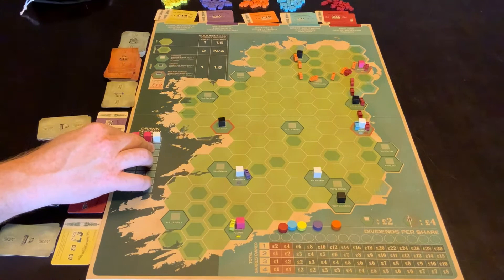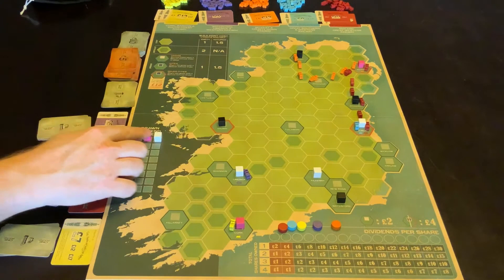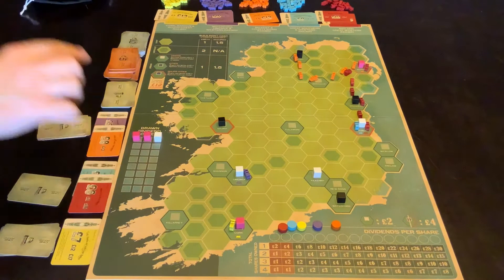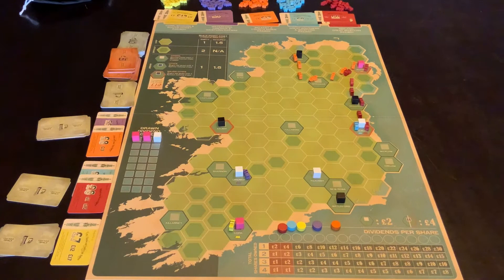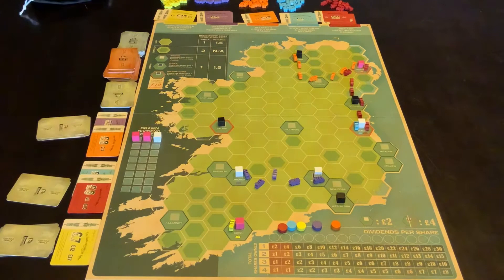So let's go with red first. Red comes to this city, so it's getting four income. It doesn't have any black, so that one scores nothing. It goes to the pink, which is another four income. In order to create income, you must have two of the cities that are coloured. So if purple had managed to build a line from here to here, he has two cities that are called out. So purple would be getting eight pounds in because he's got two of the whites.